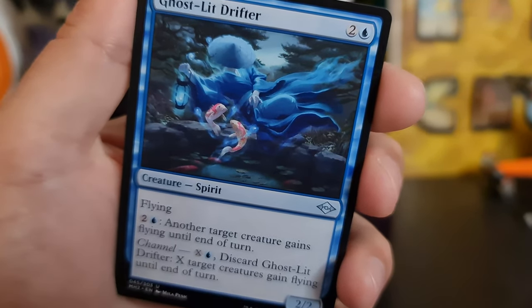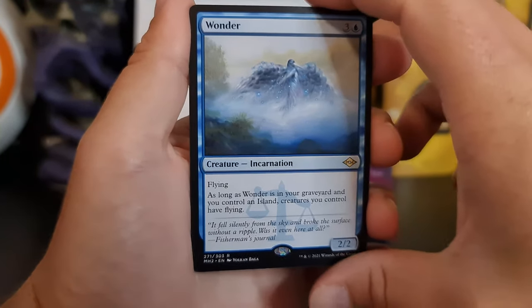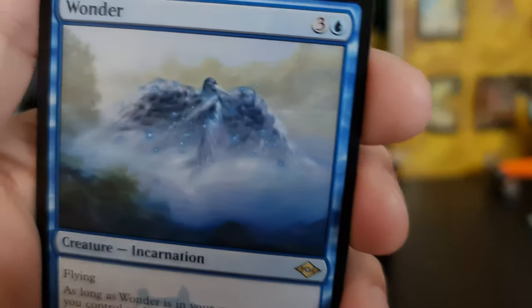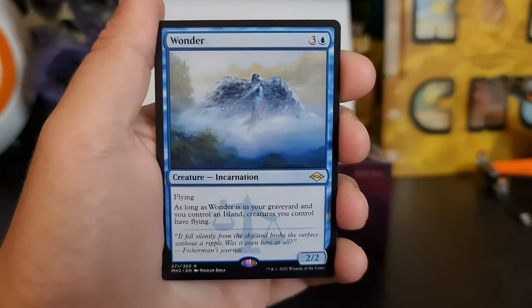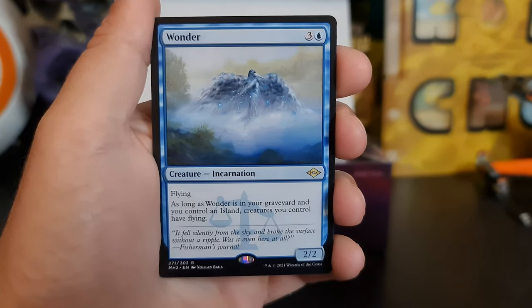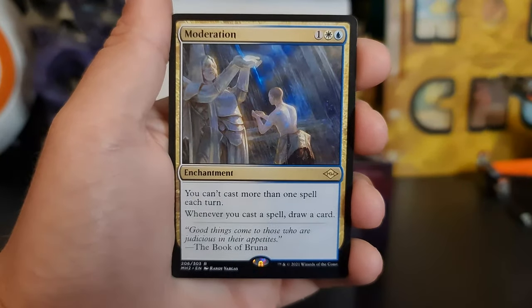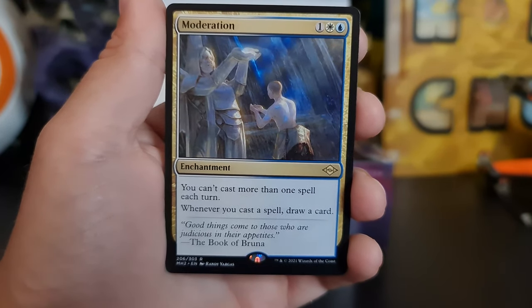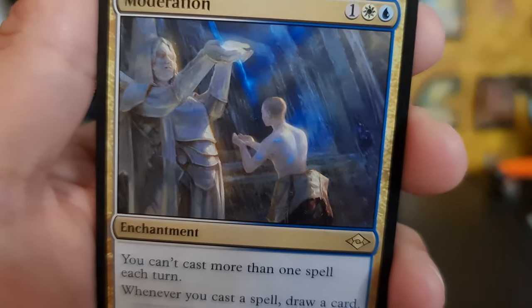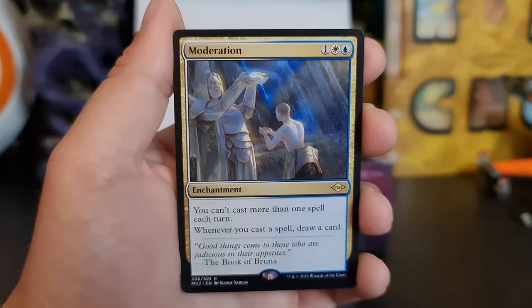Got a couple of koi, flown up with him. Wanda — not a bad looking card. As long as Wanda is in your graveyard and you control an island, creatures you control can try to fly. Wow, that is such a good card. Very nice. Moderation — always drink in moderation, of course. Or cast one spell per turn.